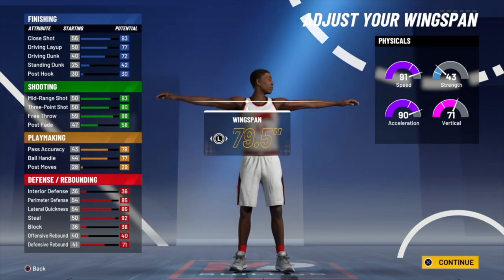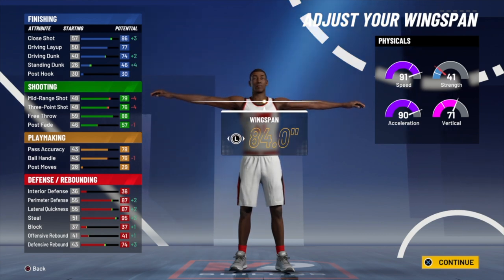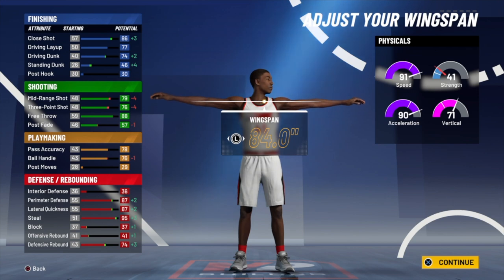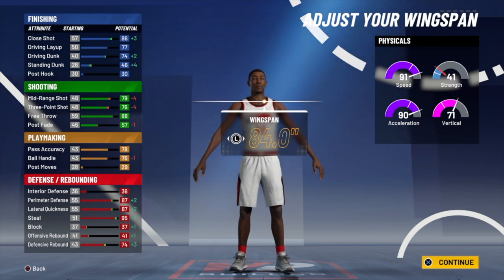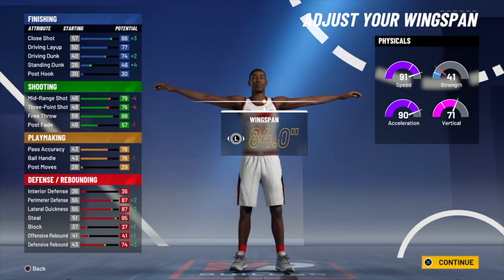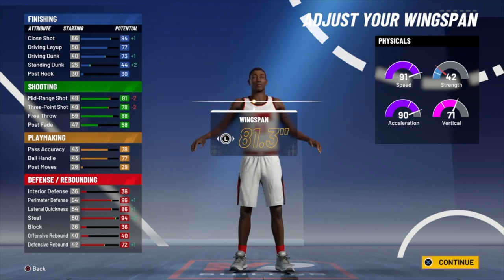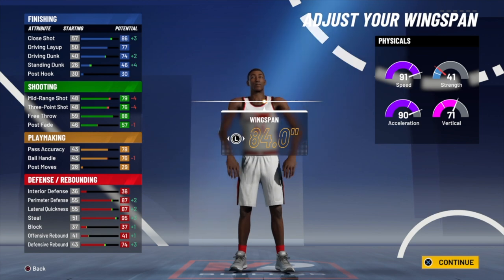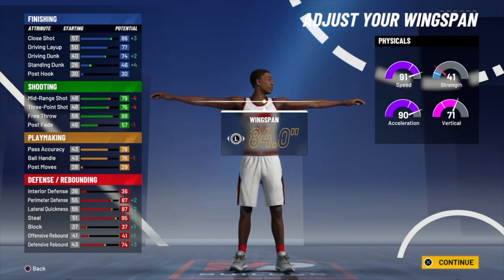For the wingspan, I would max it if I were you. A lot of people this year are making 6'6" and 6'7" guards with max wingspan, so they're automatically going to be bigger than you. Your mid-range shot goes down to a 79 and your three-point goes down to a 76, but if you use boosts and hit 99 overall, you're looking at a mid-80s mid-range and three-point. If you don't buy boosts or plan on hitting 99, the lowest wingspan I'd go is 81.3 on this build. I'd go max wingspan because you get plus 2 to perimeter defense and lateral quickness, plus 3 to steal, and plus 3 to defensive rebounding. You're already a small guard, so just max the wingspan.